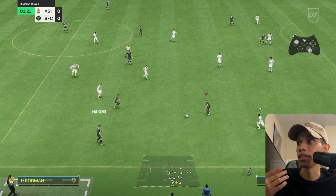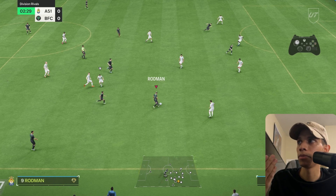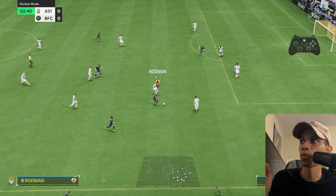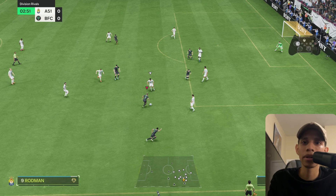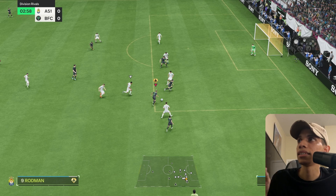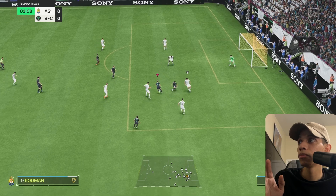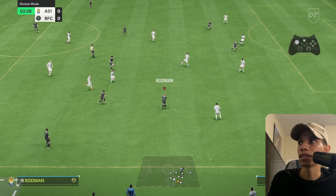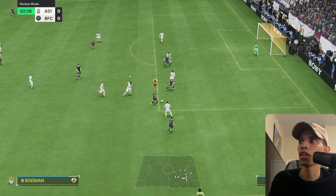We did the exact same technique on this hotline with Rodman. Remember, she doesn't have Technical, but we use sprint speed because that's her specialty. We had a moment where I used R1 control dribble but it didn't really work out — probably because Rodman doesn't have Technical, she can't really do wide turns. We use it in this instant to bait him, then let go, left stick turn, shoot.